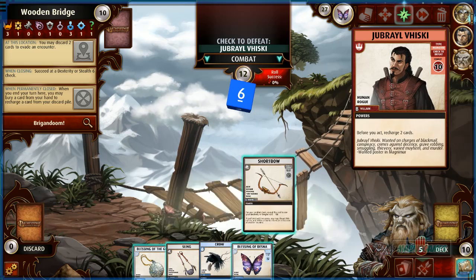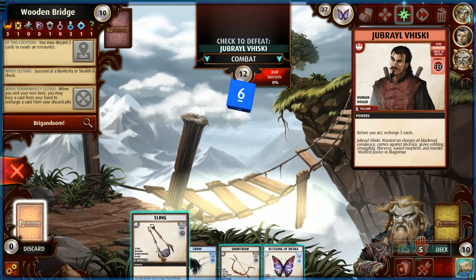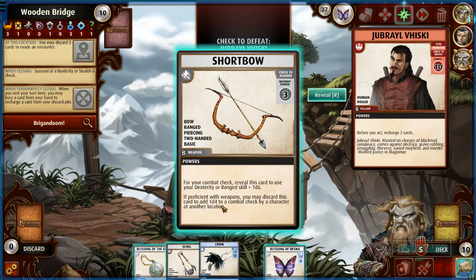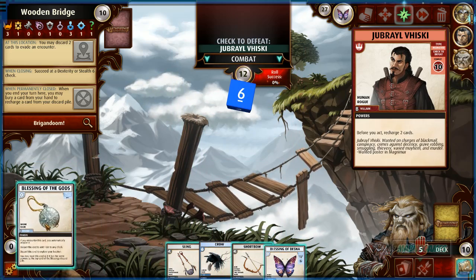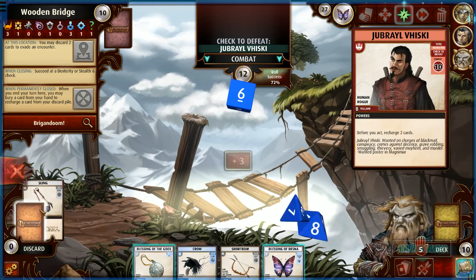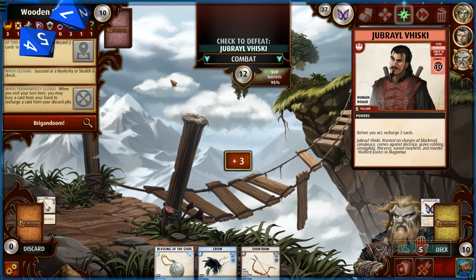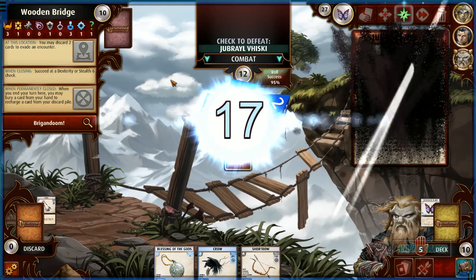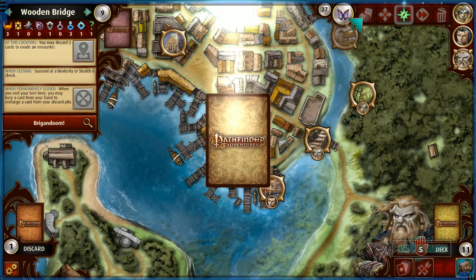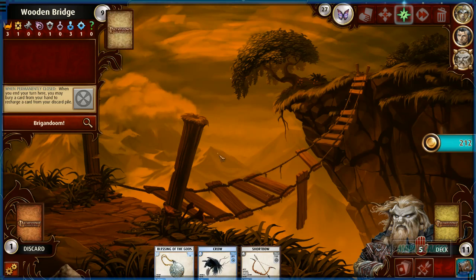Short bow can discard to add a die for another character at another location. So I'm going to kill this guy — it's really worth it. I'll use the Blessing of Desna because it's just going to get recharged anyway. 95% chance to close the location on the first card. This absolutely makes up for the fact that Valeros got super screwed over in the waterfront. Harst is kicking so much ass right now!